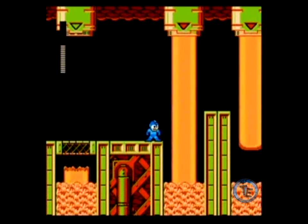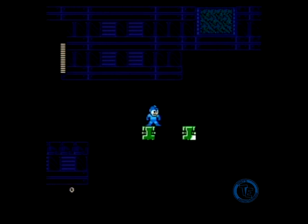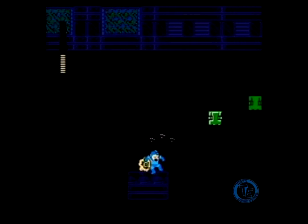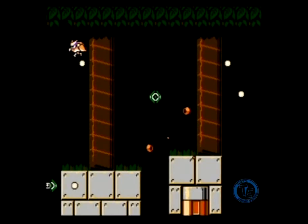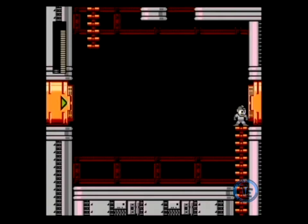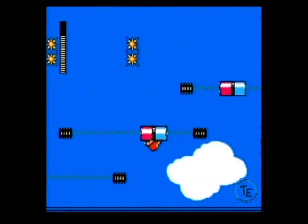Mega Man 9 draws most of its inspiration from the first and second titles in the series. Generally speaking, it was supposed to return the series to its classic difficulty, and the game succeeds in leaps and bounds at that endeavor. The hero no longer has access to his charged Mega Buster shots, nor his power slide. Other than that, the normal series offerings are all locked down in this game. Mega Man proceeds through eight stages to reach eight bosses who relinquish their powers to the Blue Bomber, which he can then use to tackle the other bosses with better ease. An interesting addition to this title is the downloadable content, such as new stages and an extra character.